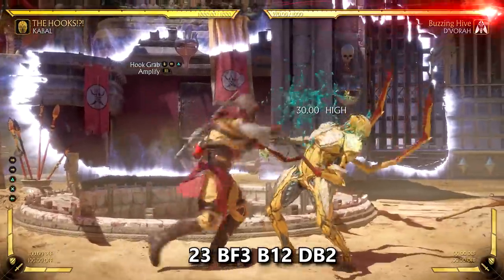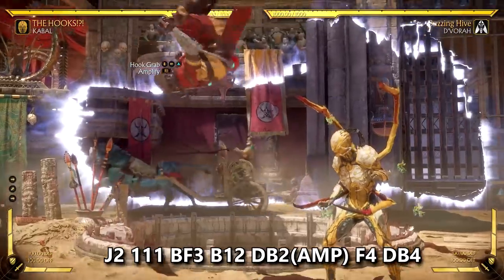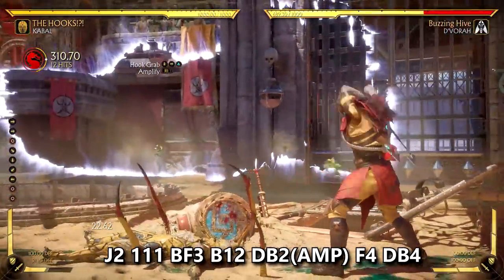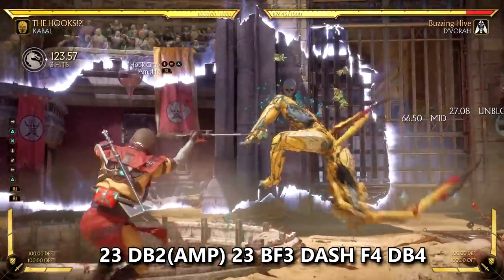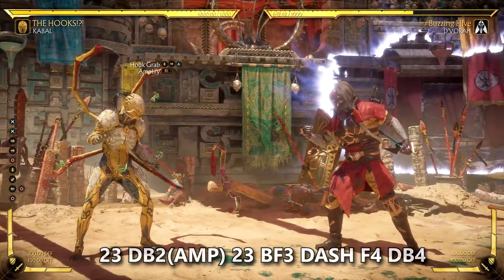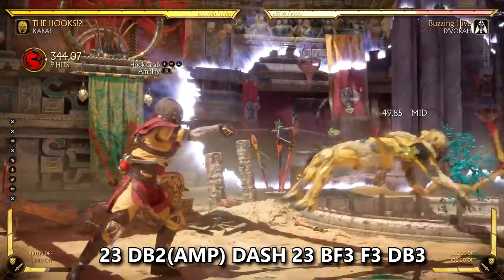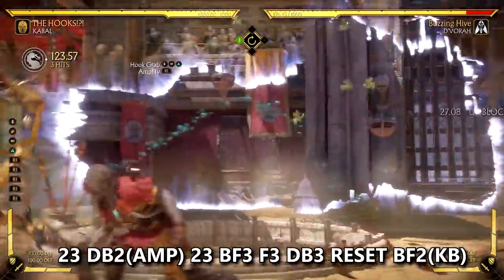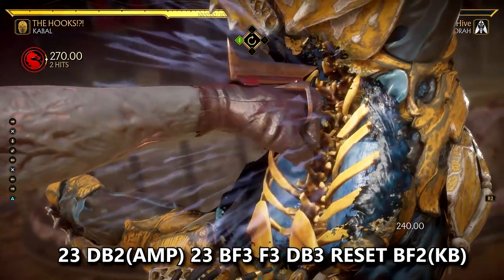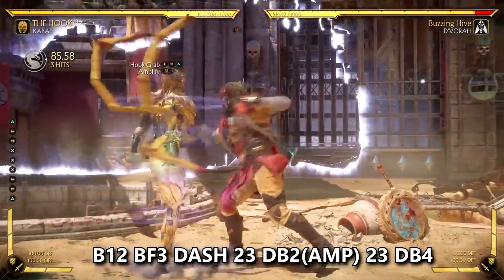If you do a string that keeps your opponent grounded and then go into nomad dash, the next grounded string will not link to hook grab since they're still on the ground. 2-3 is the best string to use in combos with hook grab — aside from amazing damage, it raises your opponent in the air for it to link properly. 1-1-1 into nomad dash registers the opponent as airborne, so your next string will combo into hook grab easily. You can start combos with 2-3 into hook grab and then do another 2-3 for max damage, but you won't always get that opportunity since it is a high. 35% damage is pretty crazy, and new combos with extended hook for the re-stand can lead to some crazy high damage scenarios — especially if you get that low grab right after for the crushing blow. Condition your opponent to focus on blocking overheads and this setup does serious damage.